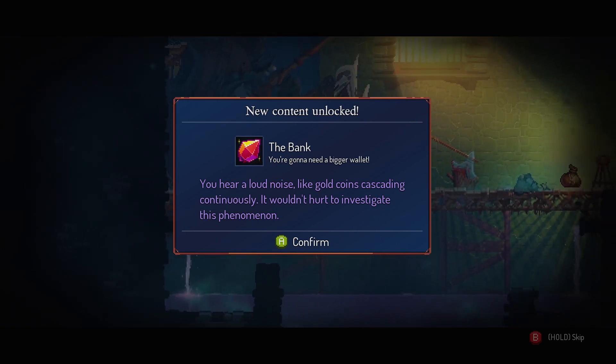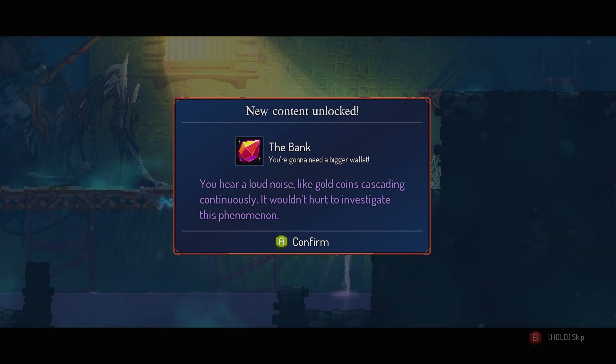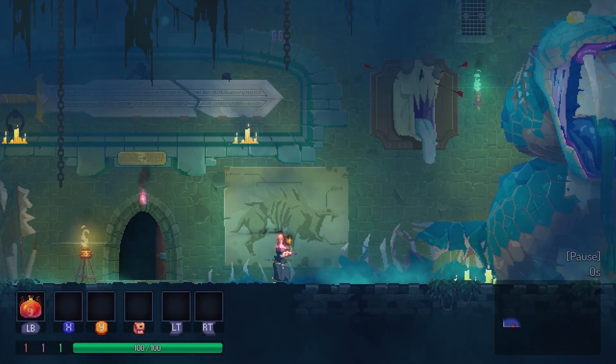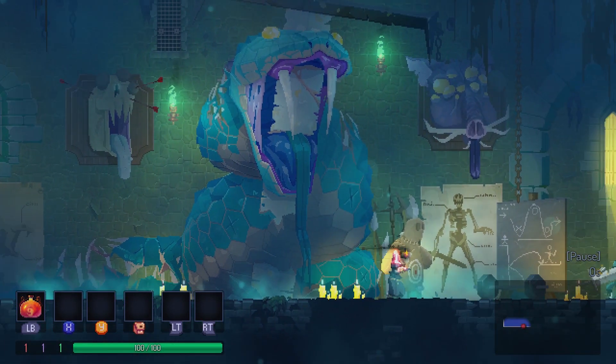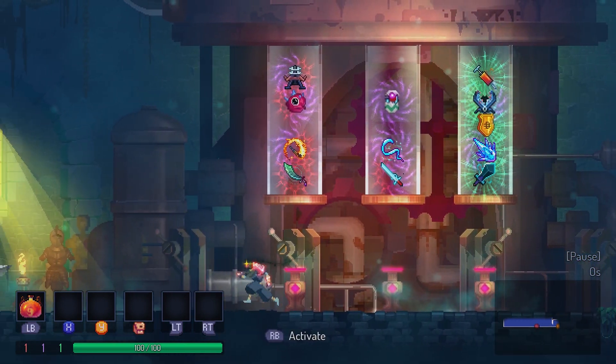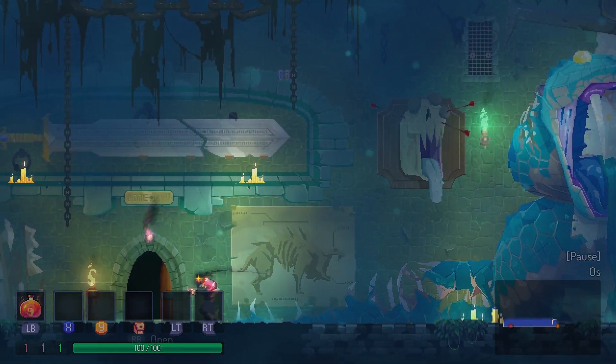New content unlock — the bank! 'You're going to need a bigger wallet. You hear a loud noise like gold coins cascading continuously — it wouldn't hurt to investigate this phenomenon.' I saw this room. I'm guessing this is just like a freebie for veterans who have already beaten the game a bunch — this is where you just get free items and win. I don't know if you can get cells through this game mode, so I'm going to continue along with what I was doing before.